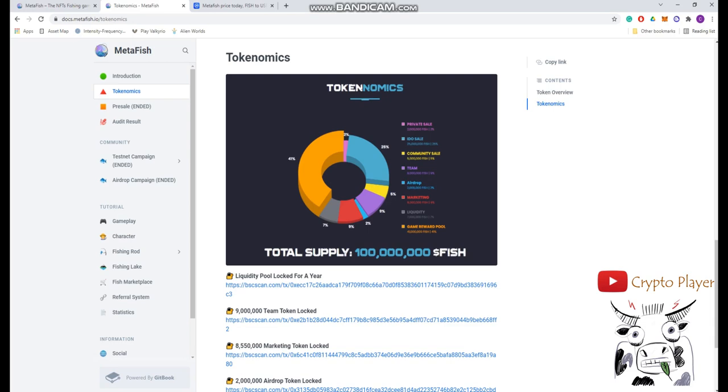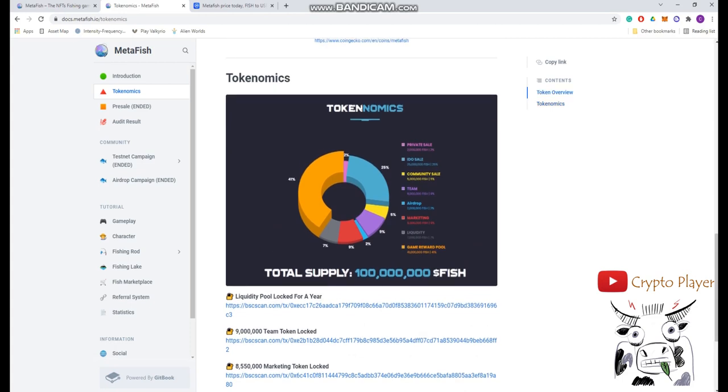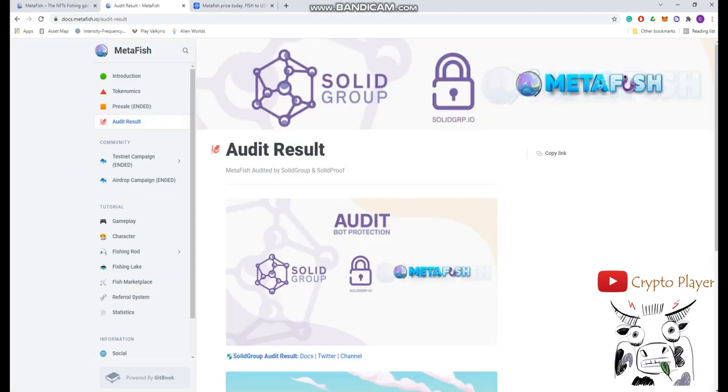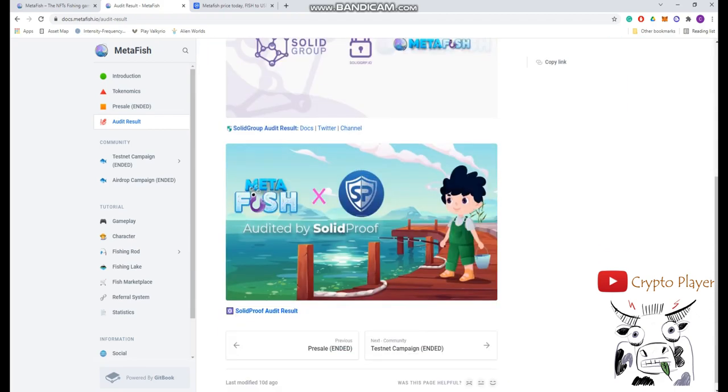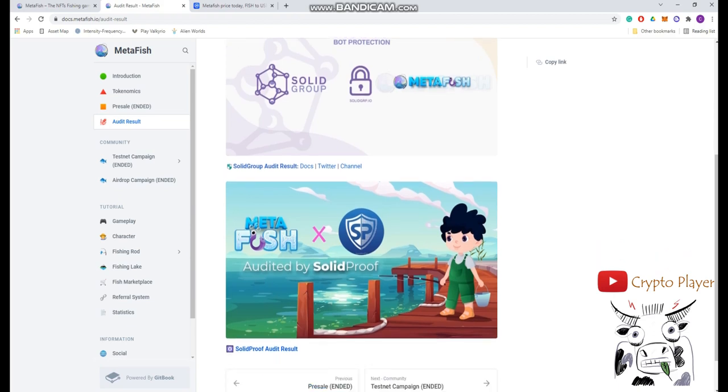They're releasing the coins part by part, so I don't think there will be too much price pressure — that's kind of good. Also, the MetaFish group got audits from the Solid Group. You can check the audit results and decide if you think it's a legitimate one. It's up to you to trust it.